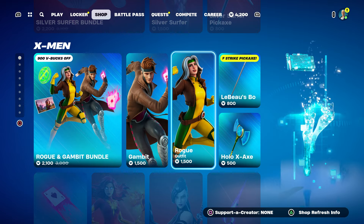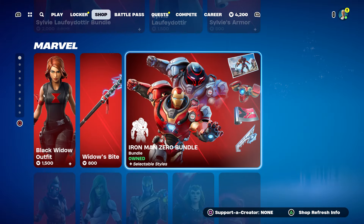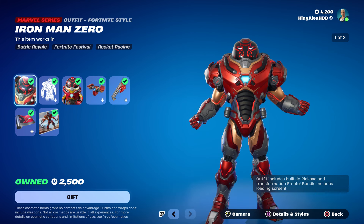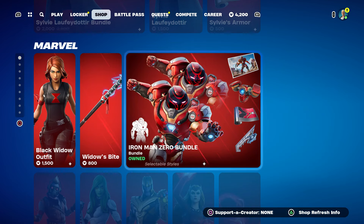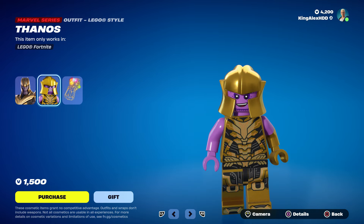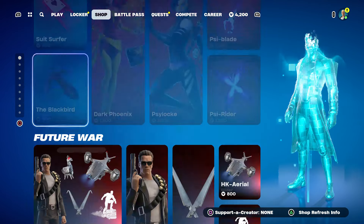Then we also have the Marvel skins which all came out, including Goblin and every X-Men skin that came out — pretty cool, including Iron Man. By the way, I do own this bundle right here. I did the method to get it for free. You can get all of this for free, no joke. Thanos — people love Thanos. The Lego Thanos looks nice. These are all the skins; we also have other skins like Terminator in the item shop.